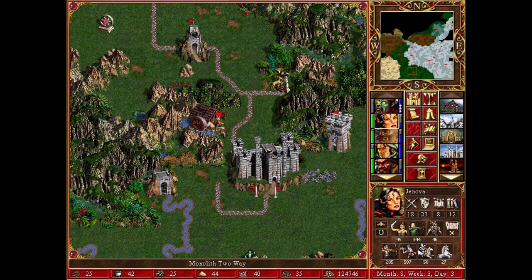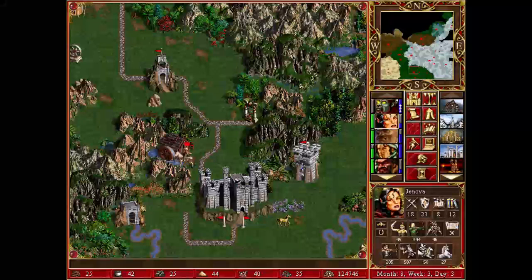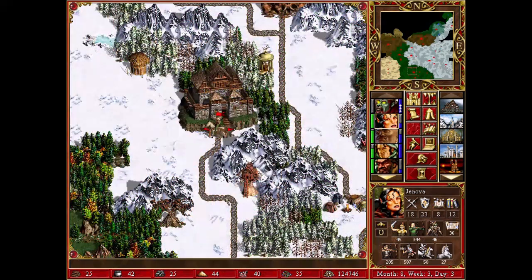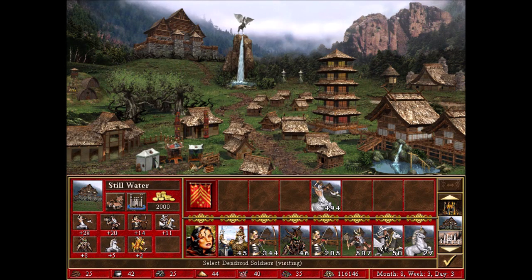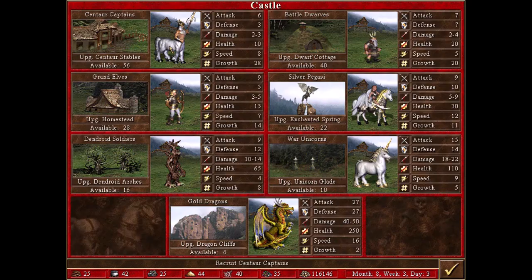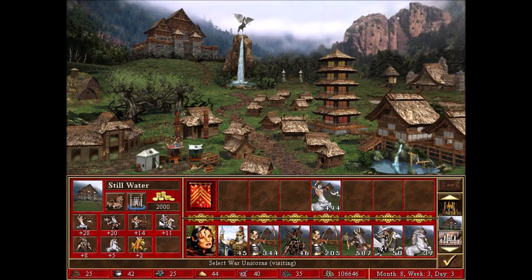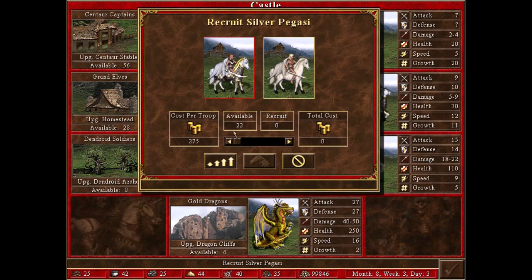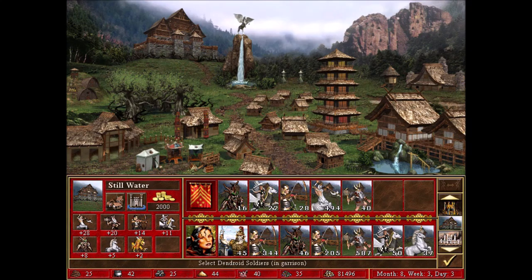I think I'm going to town-portal to Stillwater, because I just thought of upgrading troops. It's nice to have two stacks of long-range units. Now that I'm here I could even take more of these. I've got them in my army — both stacks.